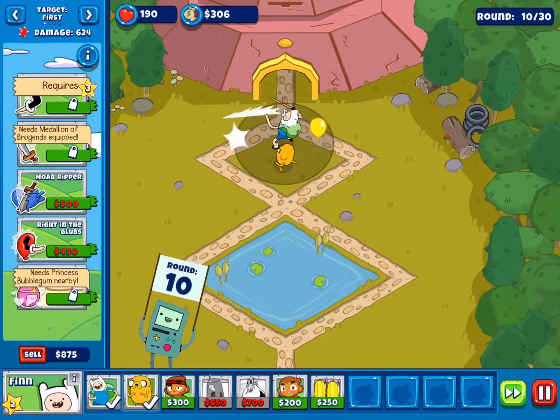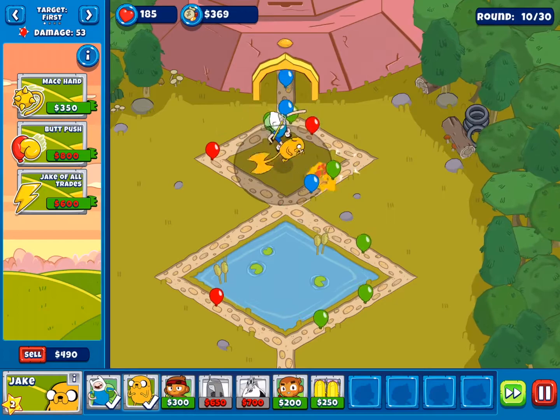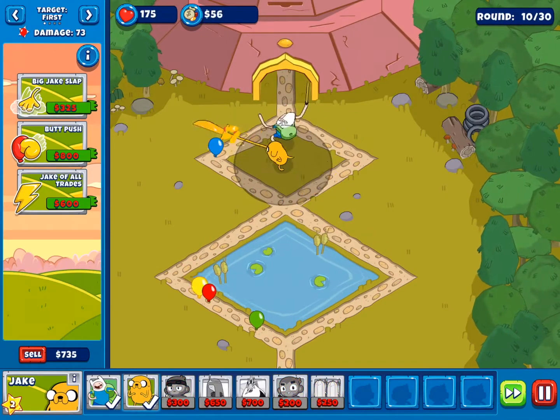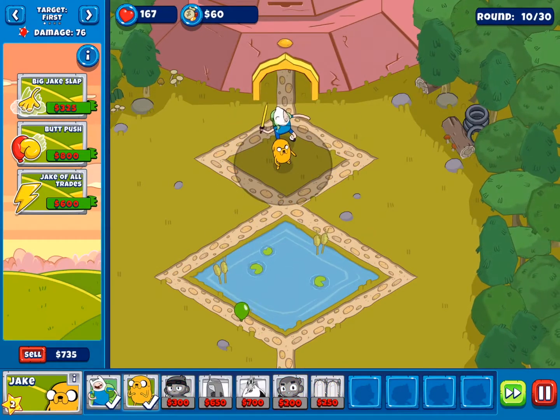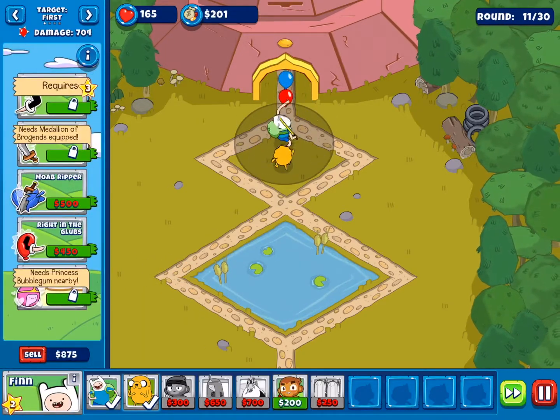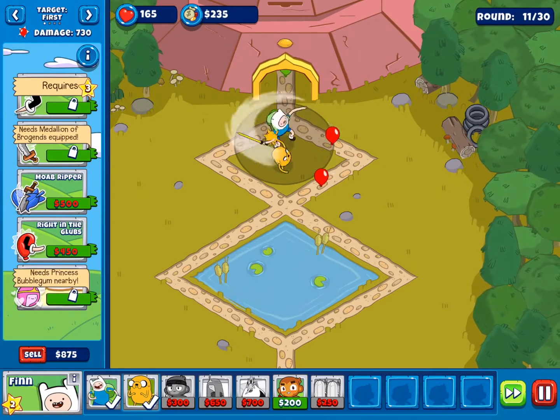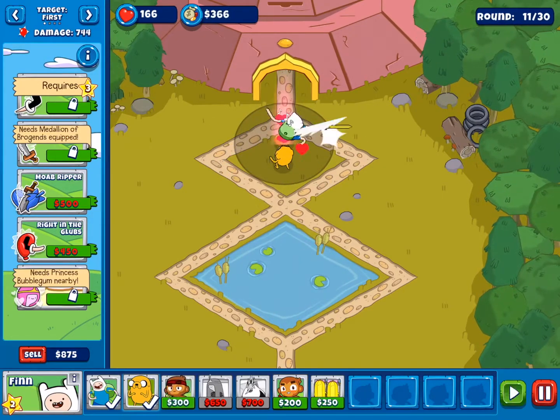Which is going to be crazy awesome. Okay, this was a bad idea — mace hand, come on, you got a mace for a hand. Round 11 — we're making it farther than I expected, just with Finn and Jake by themselves.